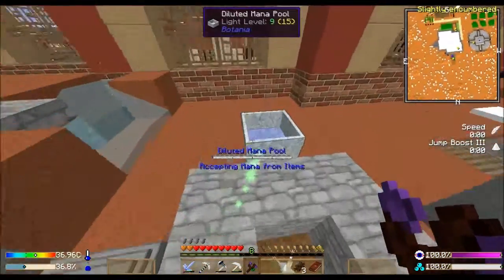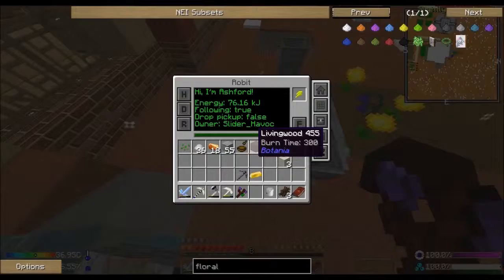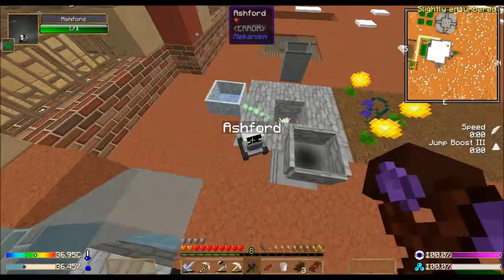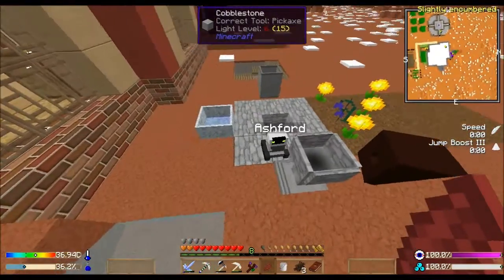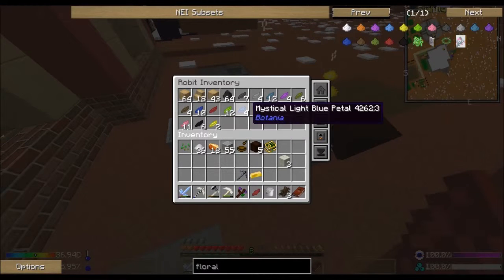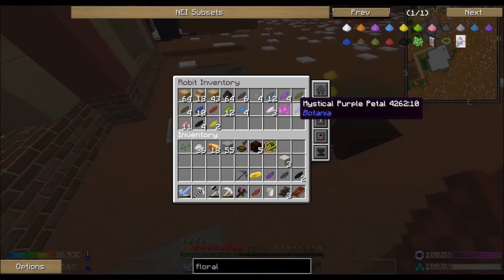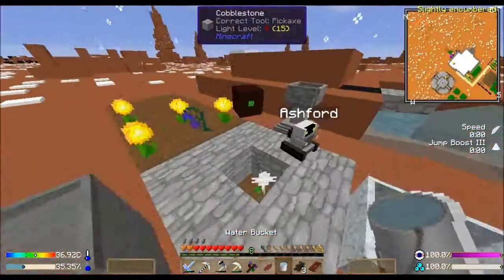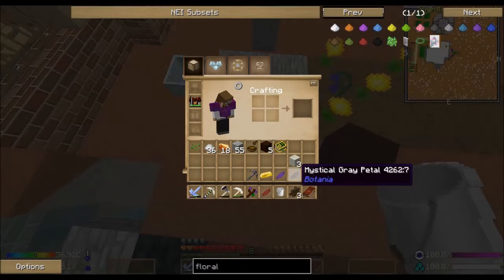I don't know how much mana I need to make those. Let me grab a red one and see if I can throw it in there already - nope, not yet, you don't have enough. Well I can make more of those. The Nightshades - I don't do a lot of nighttime stuff. Yellow, yellow - I don't have any more orange. But I can do black, black, gray... what was the other one? Purple, gray, black, black, purple. Cool, let's grab another bucket.